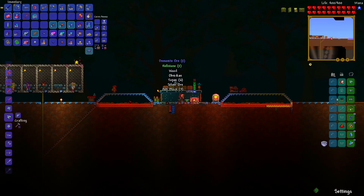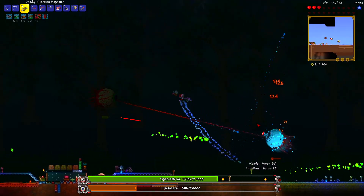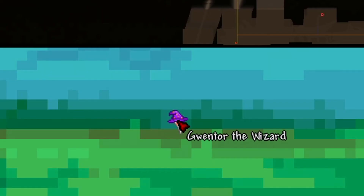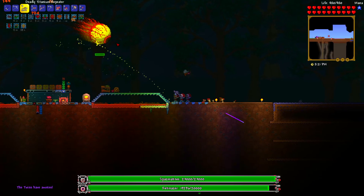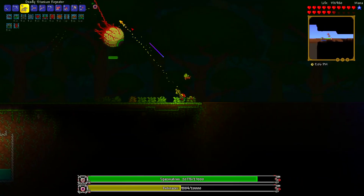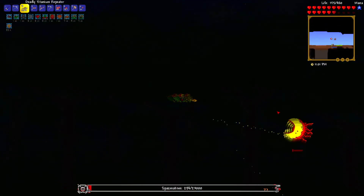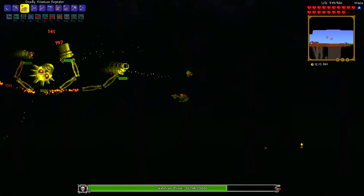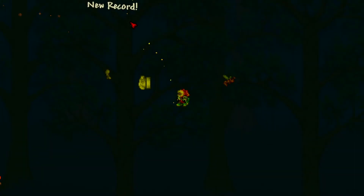Let's do the Eye. I don't have wings — I should probably get wings. My mobility is pretty bad but I'm not worried. I can beat this without wings. He moved — give me the wings! We got the wings! I could change to magic — all I need is a titanium mask. I just straight up got the Pickaxe Axe from defeating the Twins.